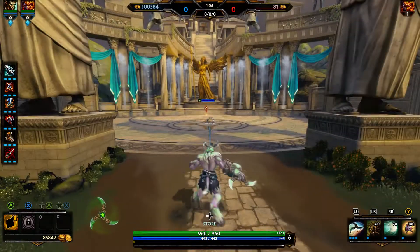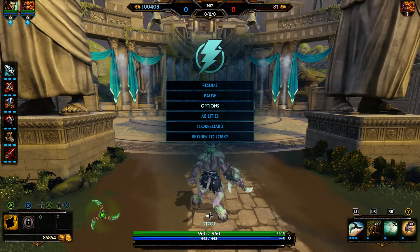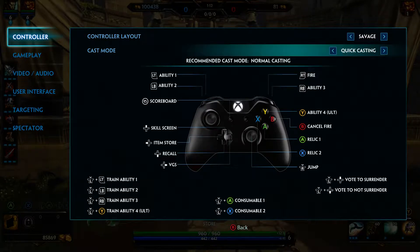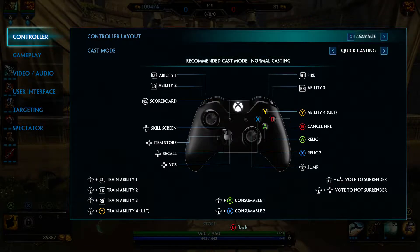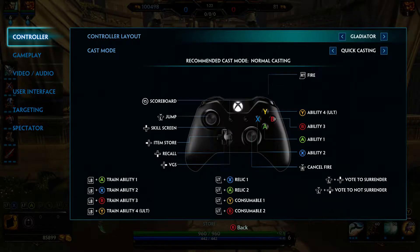I really like this control scheme because it allows me to keep my hands on the controller — my fingers are able to stay on the bumpers except for when I want to ult. And typically when I want to ult I've planned it out a little bit; it's not necessarily a freak-out moment, so I have plenty of time to move my finger from the RB button to the Y button.